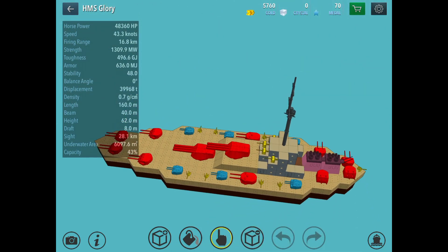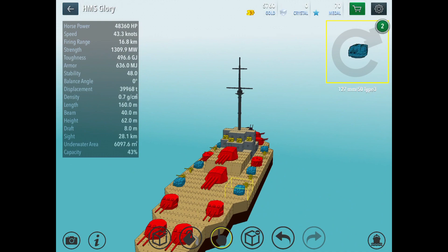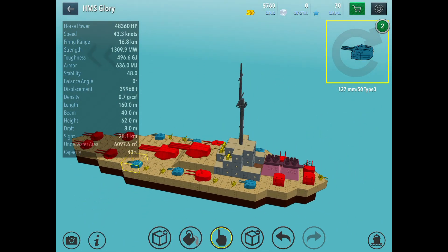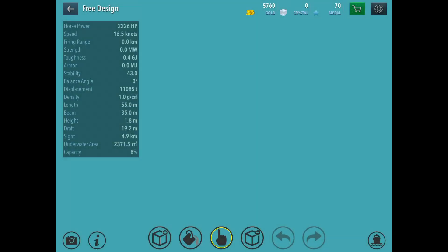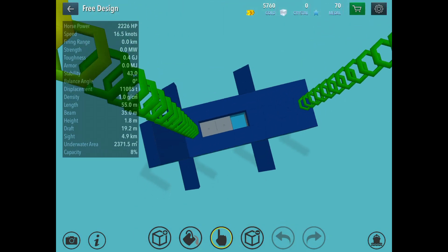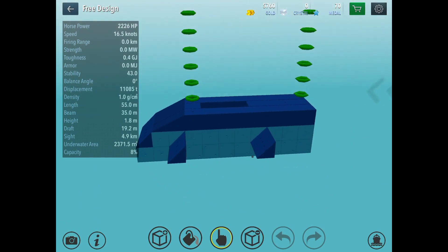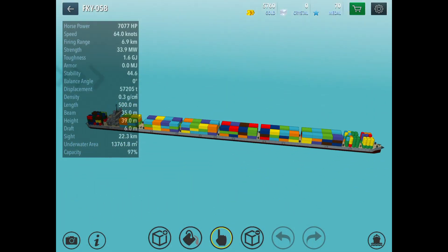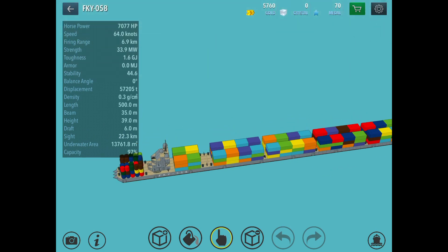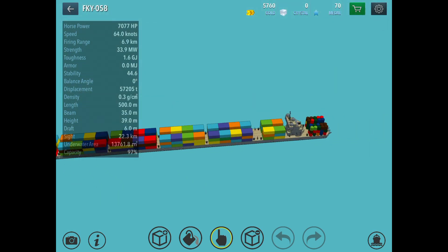HMS Glory has been stripped down — the VLSs have been removed, the armor is basically useless. It still has its 356 mils and is color coded, and works as a good test ship. We also have a first submarine-style build, though I removed the underwater torpedo tube to build the other part of the Type 77. Then there's the FKY058 — a 500 meter, half-kilometer cargo ship with guns on it, great for testing VLSs.